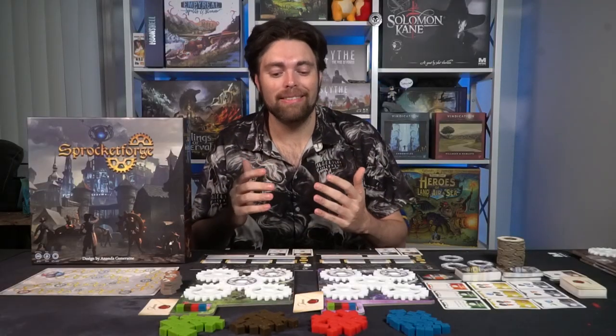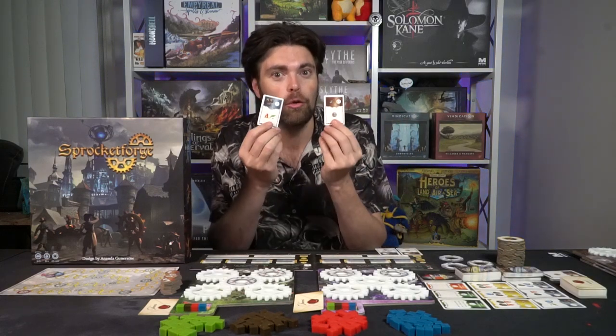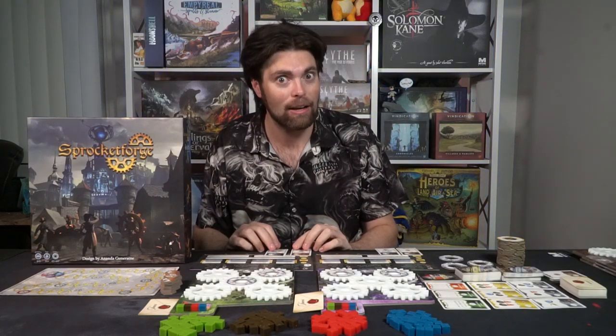Playing Sprocket Forge is quite simple. The first player starts, takes their turn, ends their turn, checks to see if the game ends, and passes to the next player. This continues until somebody hits 30 victory points. When that happens, there's a final round where players will be able to produce and try to complete orders, but without taking a main action or follow action.